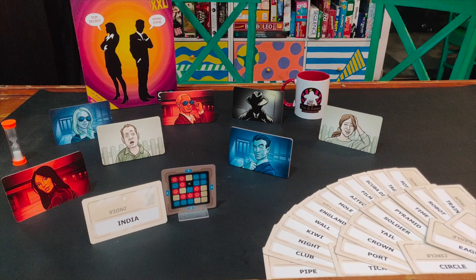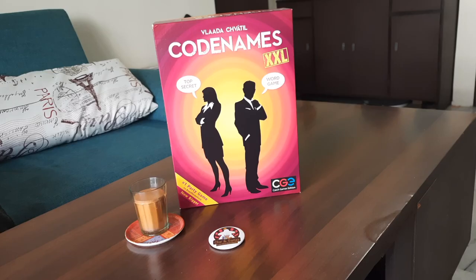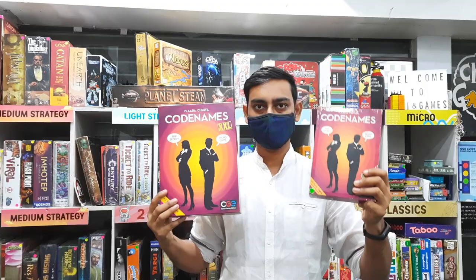Codenames is a game for 4 or more players, where players divide into different teams. The team that first finds all of their field agents' color wins the game. In this video, we have used Codenames XXL components. Don't worry if you have a normal Codenames box — it will also work. There is only a size difference in the game.